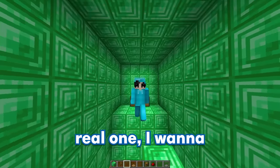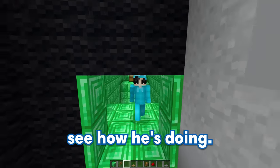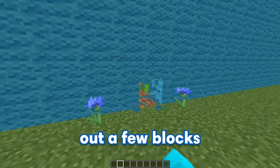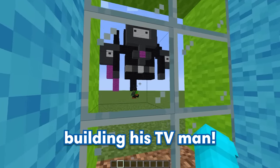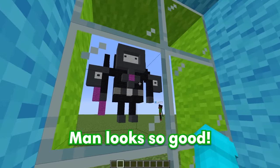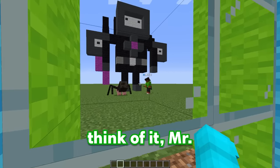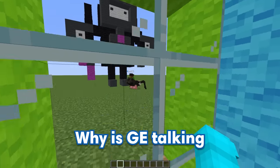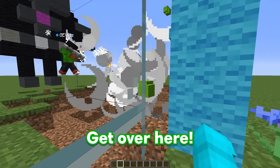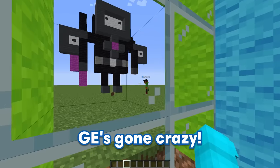Before moving on to building the real entrance, I want to go check on GE. I secretly placed one way glass on the other side of the competition, so let me break out a few blocks — and look at that, we can see GE building his TV Man! My TV man looks so good! What do you think of it, Mr. Spider Pig? Why is GE talking to his spider pig? Wait, why are you running away from it? Get over here! GE's going crazy!